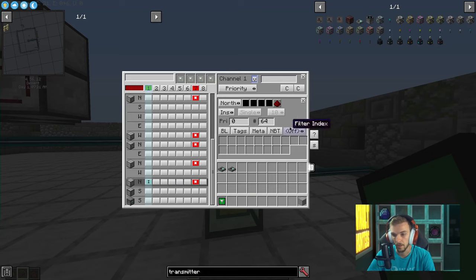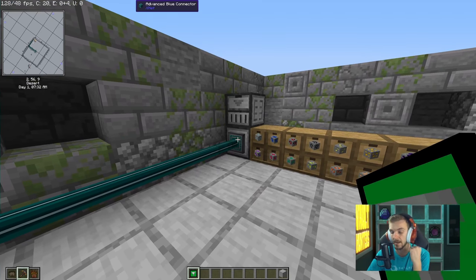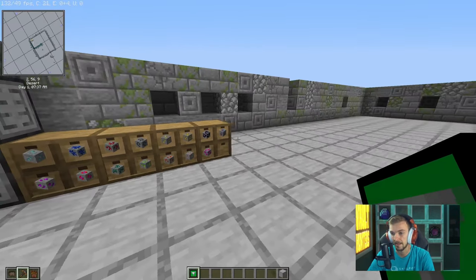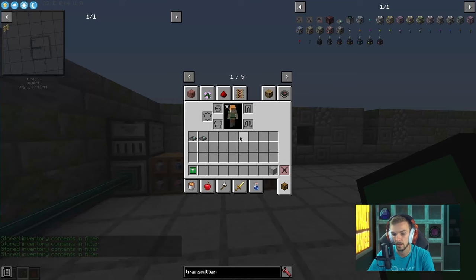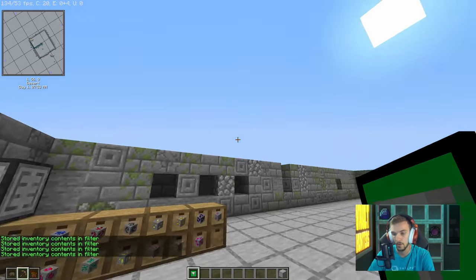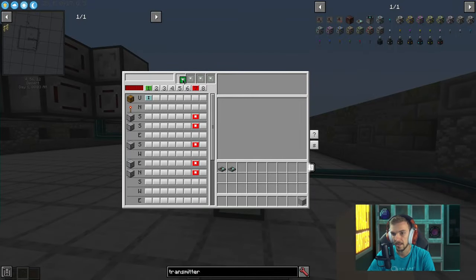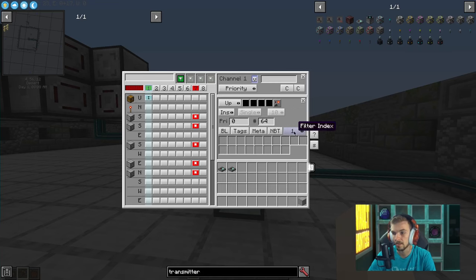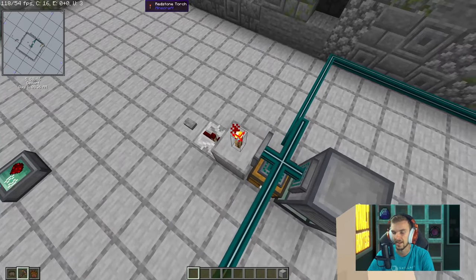Now we need to set up the slave to actually export items. Grab a filter — this is probably the easiest way if you have all your ores in a drawer system. Just crouch right-click on all the ores and they're added, or you can manually shift-click them all in. Add the filter and tell it filter index one. Set it to extract a full stack and slow it down to one second so it's not faster than a single pulse.